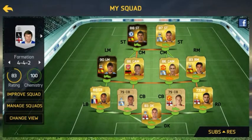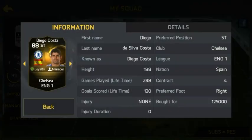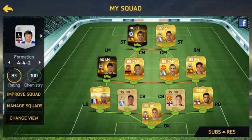Up top we have Diego Costa, and I bought him for 125k, and that's because he's an inform. Obviously the normal gold player version goes for about 50k to 70k, or a bit higher than that.